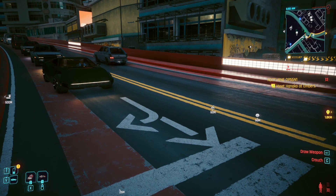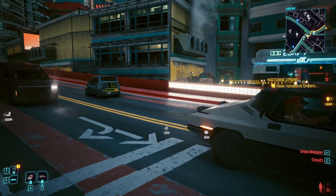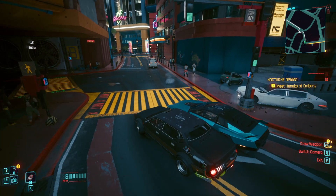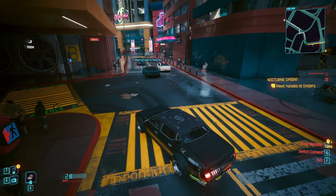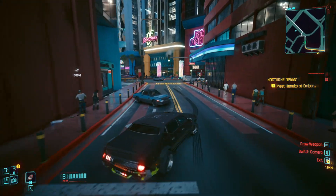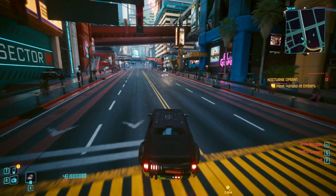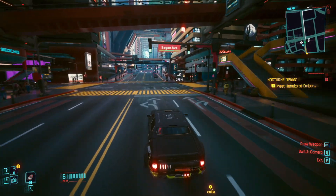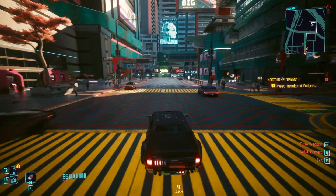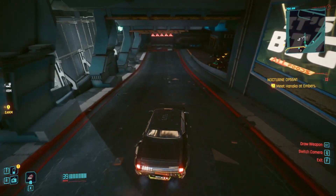We're gonna go check out an autofixer terminal. Provided my car can figure out how to get up here — which it doesn't look like it's going to be able to. Where's that guy going? What is the AI doing? I thought they said they'd improve the AI. That car accident did look pretty realistic, but... This wasn't even supposed to be a funny video — I was just here to spend a few minutes showing you all setting up for Phantom Liberty. Can everybody stop crossing the road?